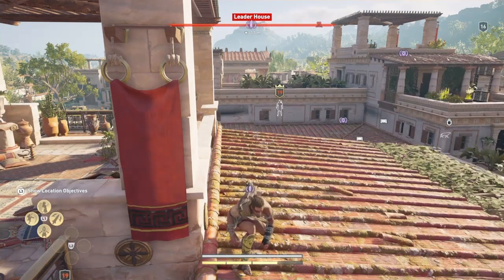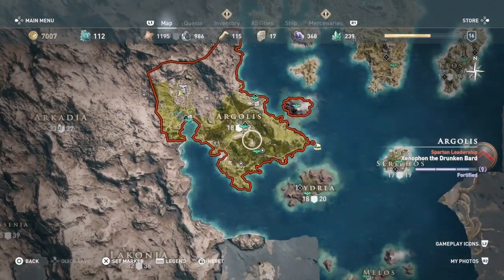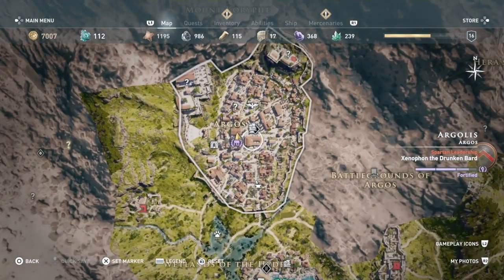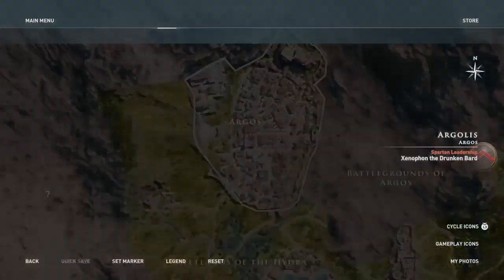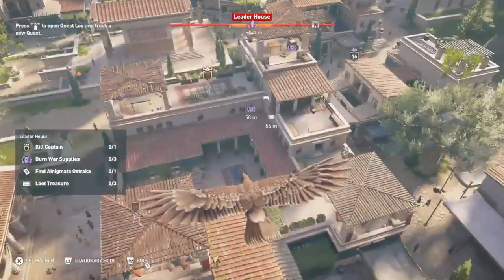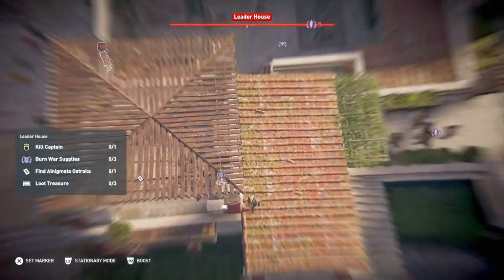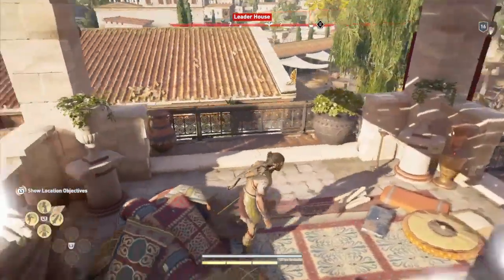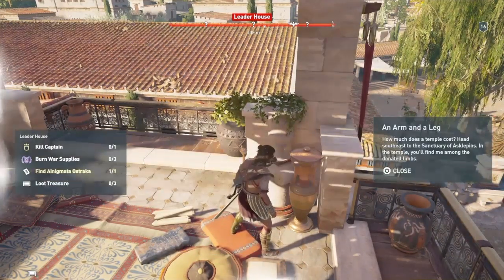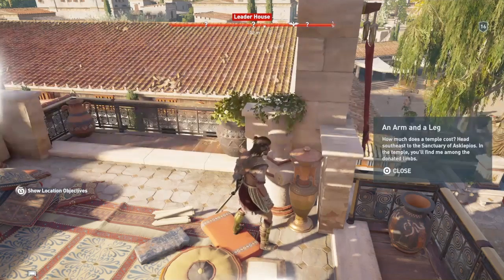Our next Ostraka isn't going to be too difficult to find. We're still in Argolis, a little further in, over here in the town of Argos at the leader house. Check the leader house — there it is, right where I'm standing. I'm just going to go in and grab it. 'An arm and a leg — how much does a temple cost? Head southeast to the Sanctuary of Archopolis. In the temple, you'll find me among the donated limbs.' Ew. Okay, let's find it.